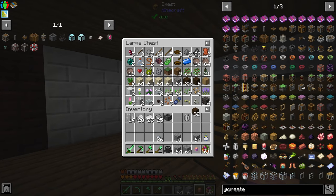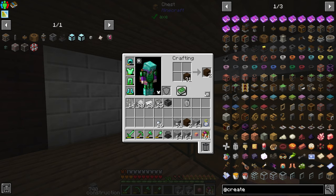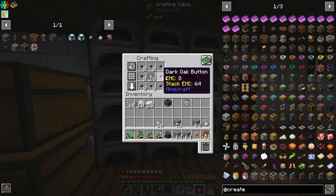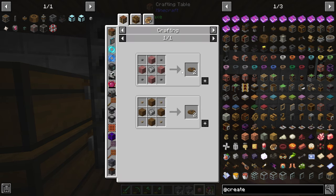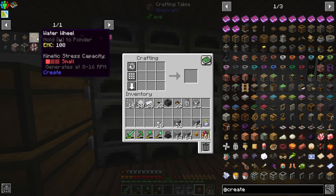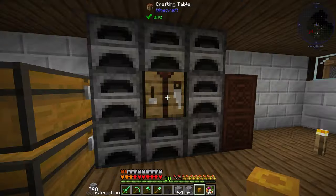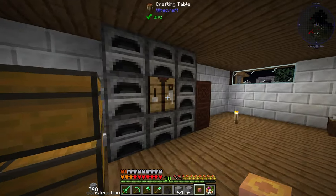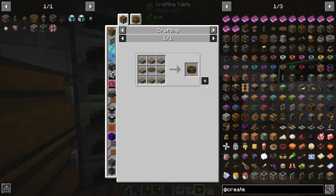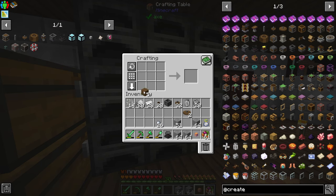I'll use up this dark oak since I'm probably not going to need it. That gives us 64 dark oak buttons. Surround that with andesite alloy and that makes a load of cogwheels. The bigger cogwheel uses extra planks. We do need a big cogwheel, so I'll make a large cogwheel and then a water wheel, which uses some planks.